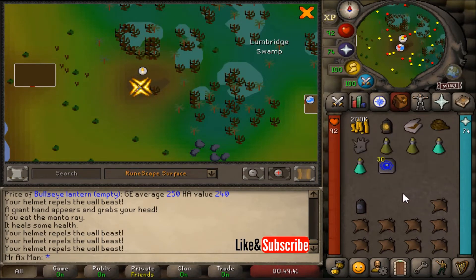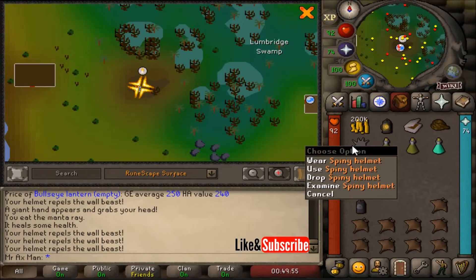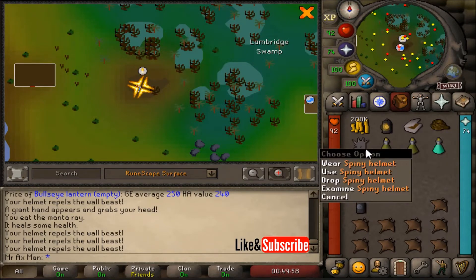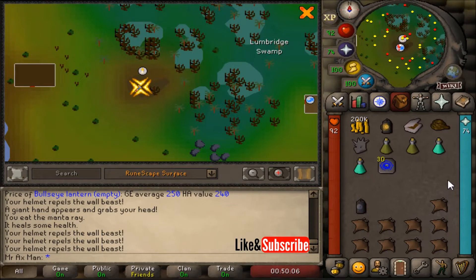You're also going to need to bring a light source, and I highly recommend bringing a bullseye lantern over a candle or anything less, as they could go out. If they go out within the swamp caves you could die, as your screen will go black and you'll get attacked by little critters. You should also bring a spiny helmet as we need to run by some wall beasts. If you cannot equip one it's okay, just bring a little extra food, and you're going to want to bring some antidote or anti-poison as the cave crawlers can poison you.